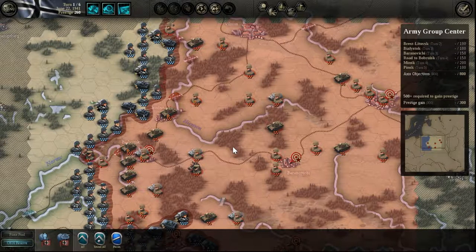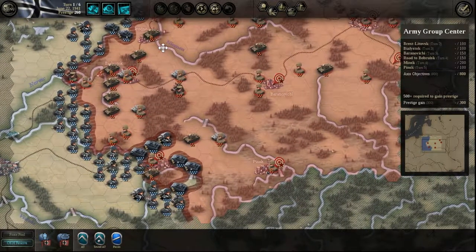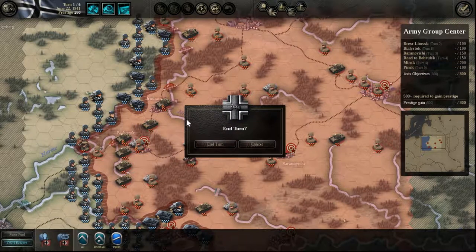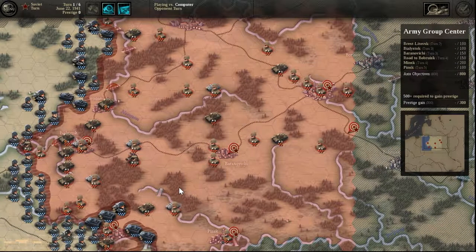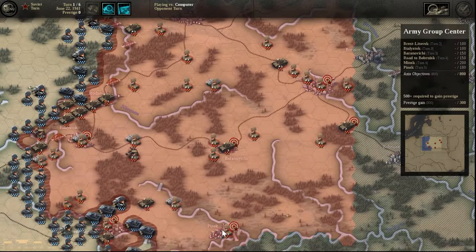Now that I've got that out of the way, let's jump right back into the action. We are done with the first turn, so all we have to do is hit end turn and we'll move on to the next one. The enemy is moving to the various objectives, trying to cover them. We have to capture this objective down here by turn two, if I remember correctly, and then there were a number we had to capture by turn three.